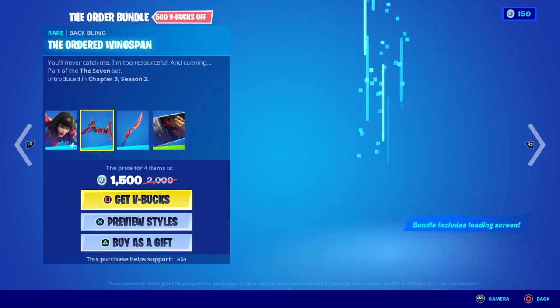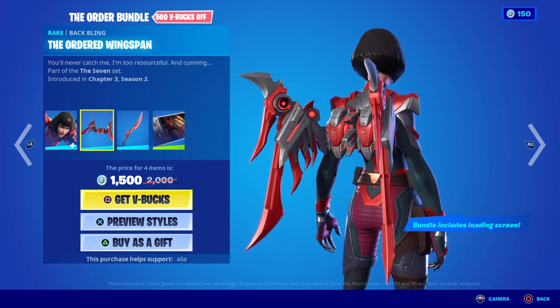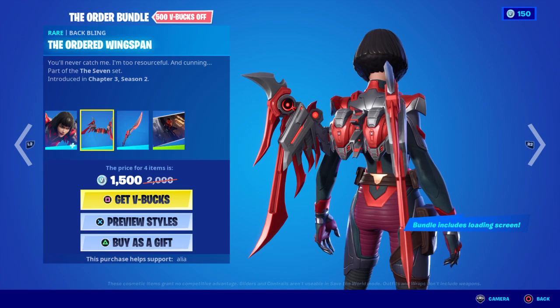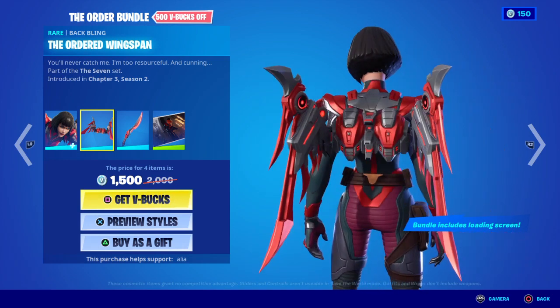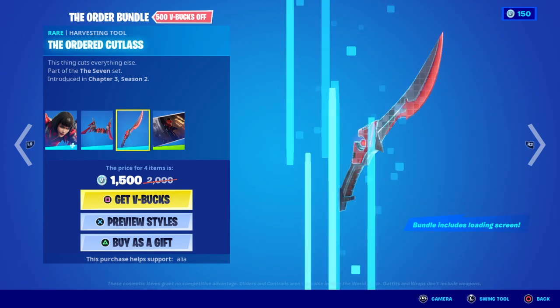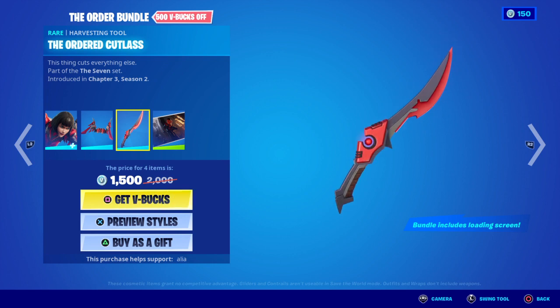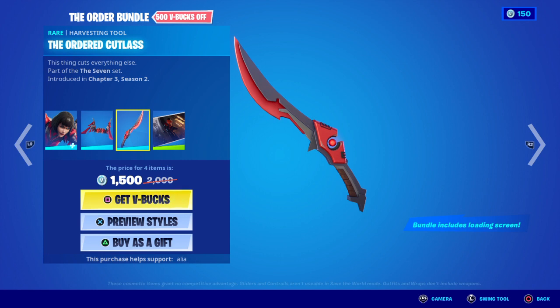Moving away from the skin itself, we have the Order Wingspan back bling — pretty damn cool. It's following the same kind of vibe as the back bling we got with The Imagined. The last two items: we have the Order Cutlass, which cuts everything. I like the fact that it's got a bit of a power core in there, so it looks like it's actually being powered by some kind of energy.